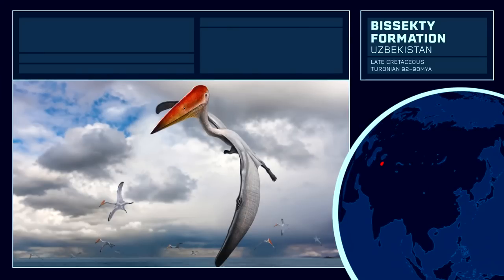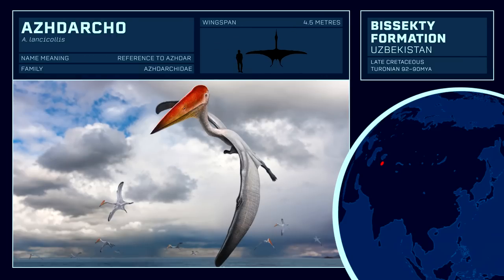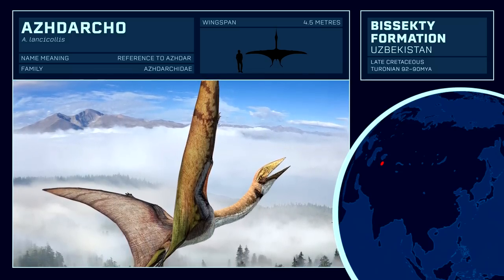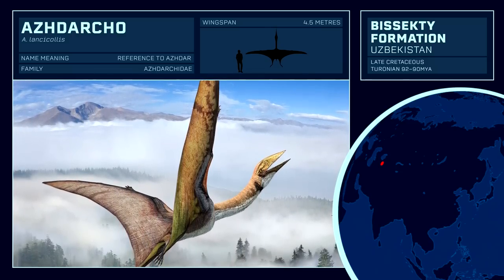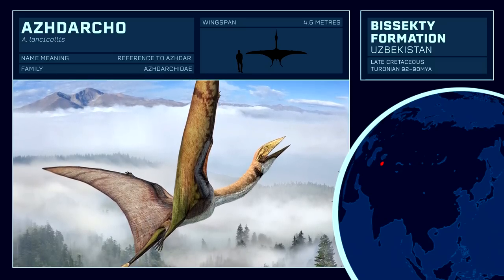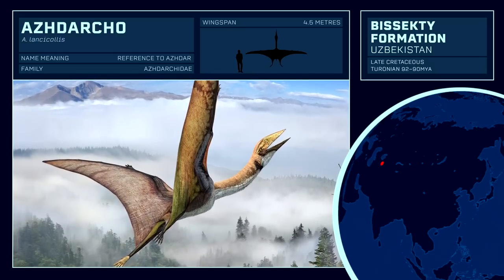Moving to our final continent, Asia, the Bisekty Formation is a vanilla dig site that is home to the Archaeornithomimus. It is also home to the archetypal namesake of the largest pterosaur family on earth, the Azhdarcho, named after the mythical Persian dragon. However, this specimen is very fragmentary, and as such, the knowledge and fame of this group would not be realised until the discovery of Quetzalcoatlus and Arambourgiania later. It deserves mention but lacks any real substantial reason for inclusion.